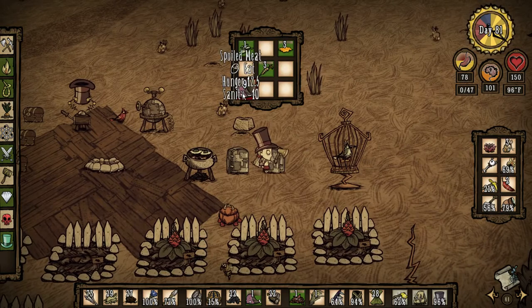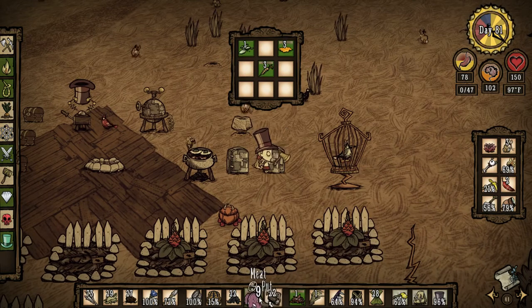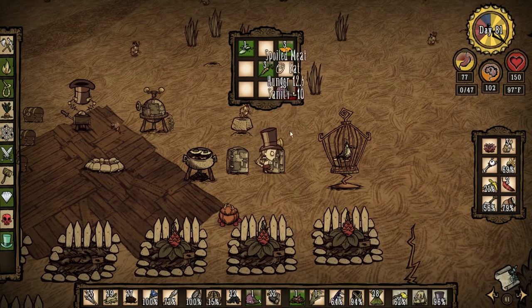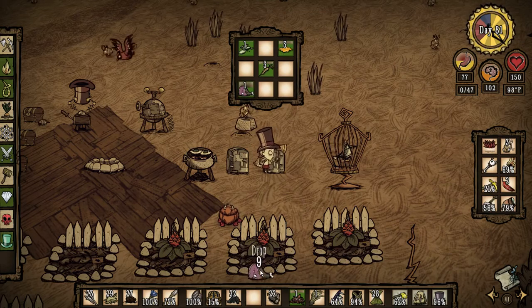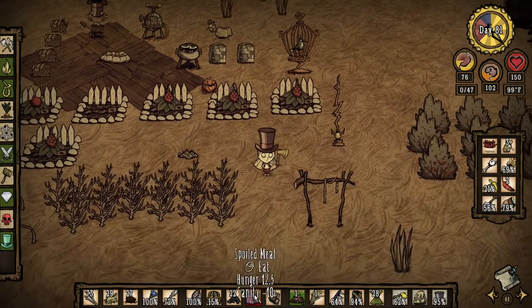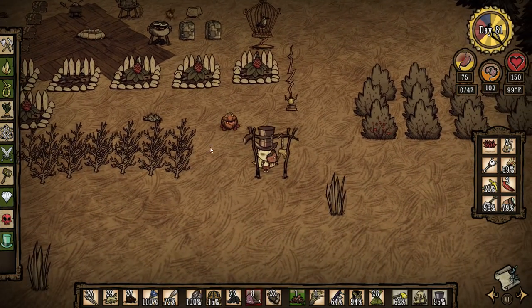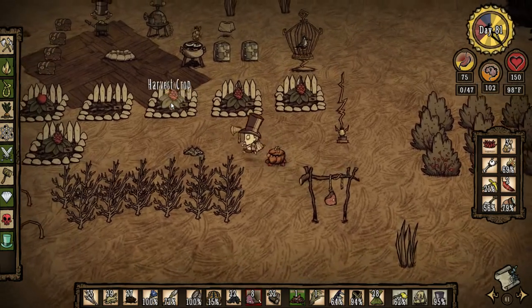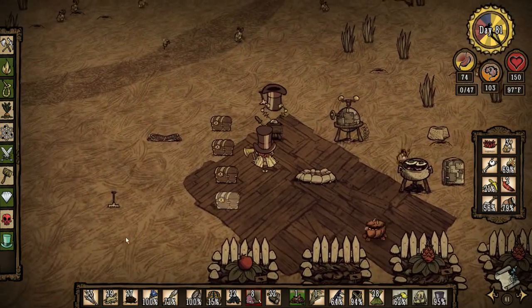Oh my gosh! No! What have I done? All that meat going bad - that is bad. That is a waste. I don't want to put this meat with it because that'll spoil it. Okay, we're going to cook up that meat after I hang one on the drying rack. You can hang spoiled meat on the drying rack and it'll give you fresh jerky. I need to cook that up pronto. I can't believe I let almost all that meat go to waste.